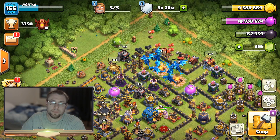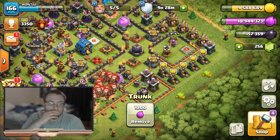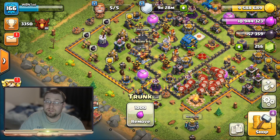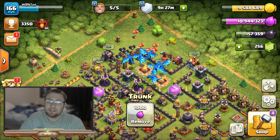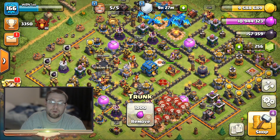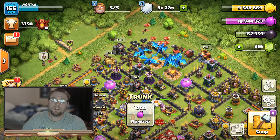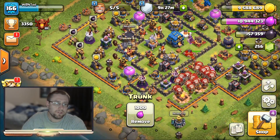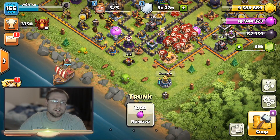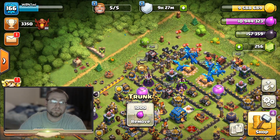Tip number one: clean your yard. Just clear those trees and obstacles to get gems. When I have a full yard of trees and obstacles, I get about 40 to 50 gems when they're all filled up. Also make sure your base isn't too spread out - the more spread out your walls are, the fewer obstacles Supercell will give you. Keep it fairly compact. Don't go to the full extent of the map area or you won't get that many obstacles.